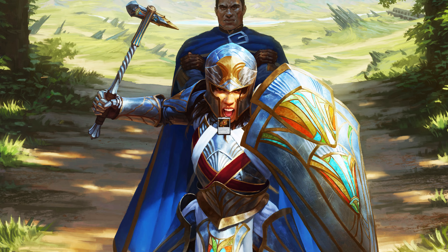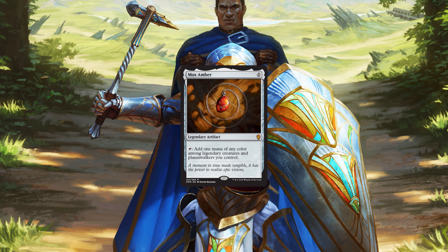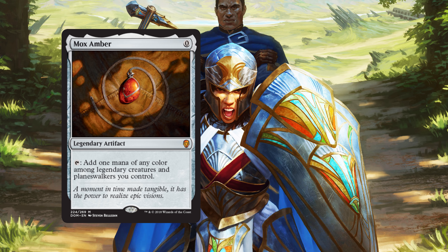Today's deck focuses on two new cards, one of those being Mox Amber. Mox Amber is an artifact that costs 0 that says: tap, add 1 mana of any color among legendary creatures and planeswalkers you control. The problem with this card is that most legendary creatures and planeswalkers cost more than a few mana, and having Mox Amber out on turn 3 or turn 4 kind of defeats the purpose of having an artifact that costs 0.